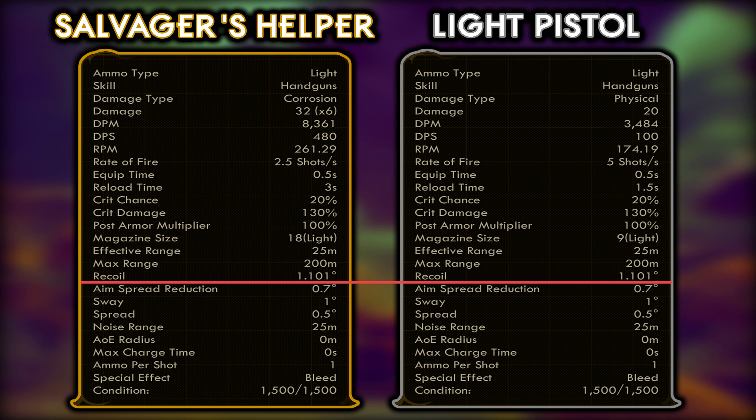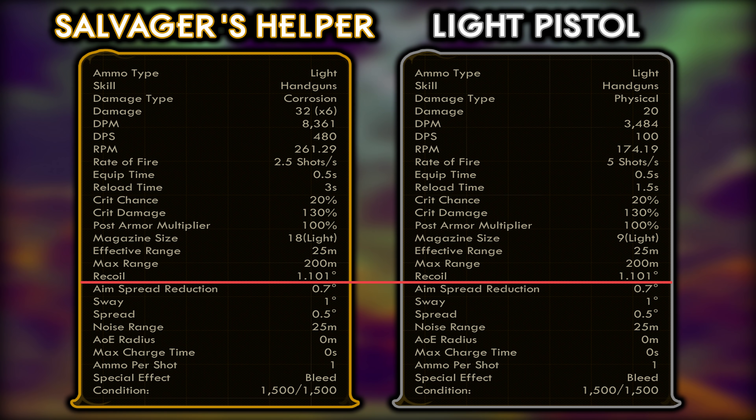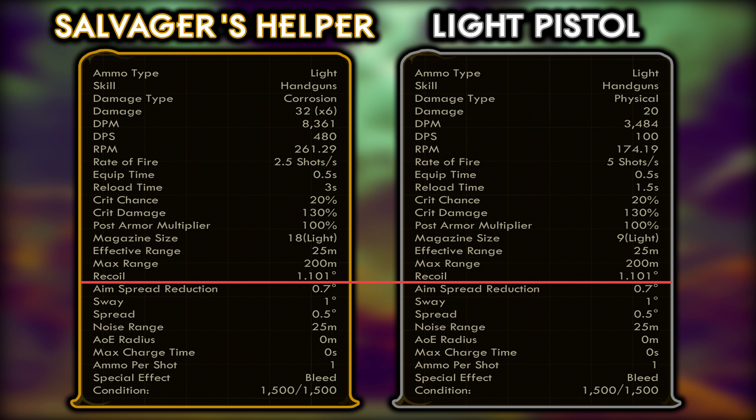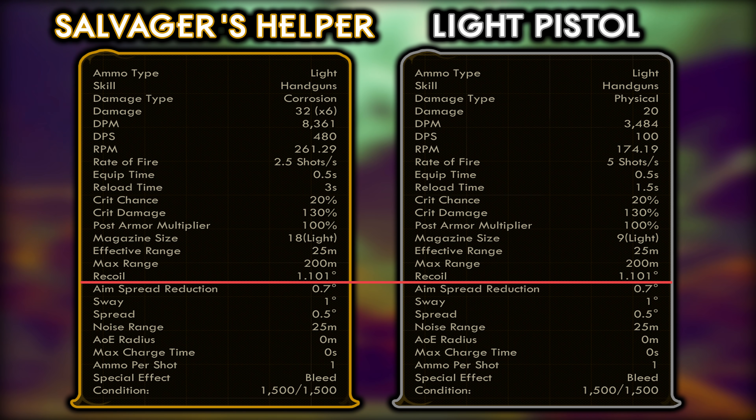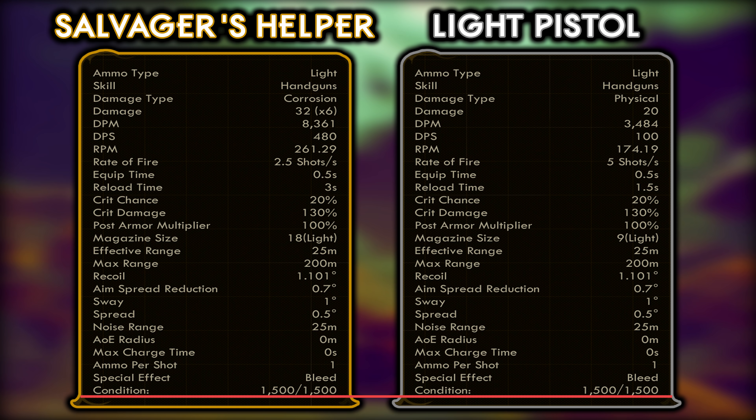Now while the recoil is identical between the two guns on a per-bullet basis, because with one trigger pull we're firing six bullets, you're getting six times the recoil per pull. This makes the Salvager's Helper feel very wild when firing, and often results in what seems like drunken pistol slinging and ferocious readjustments in aim mid-firing.